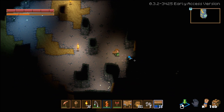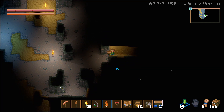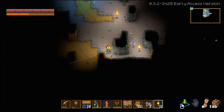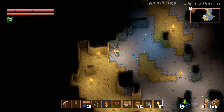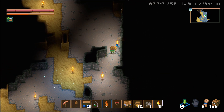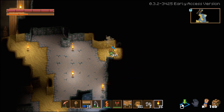Oh, these are the cave carrot rocks — I think they're called cave rocks or something. Let me check — they are the cavrocks, basically cave carrots except partially rock. Let me light this place up. Easy iron — nice!